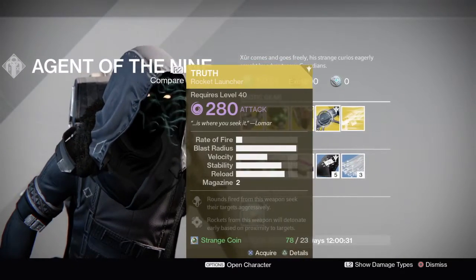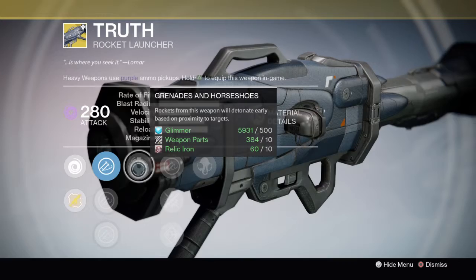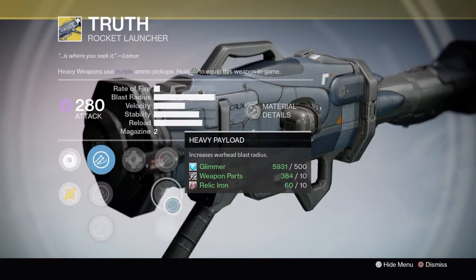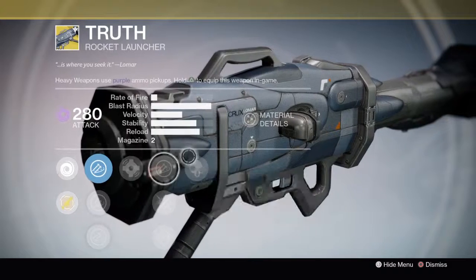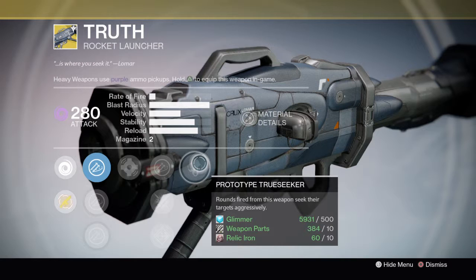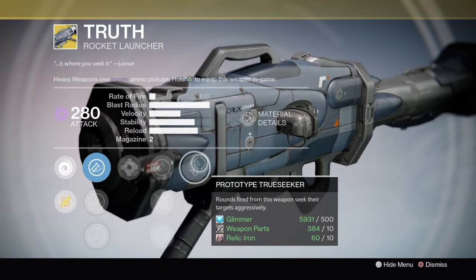We have an exotic weapon this week — the Truth rocket launcher, which has Proximity and pretty good velocity, with really good blast radius, some void burn, and Prototype Truthseekers as its exotic perk: rounds fired from this weapon seek their targets aggressively. This rocket has the most ridiculous tracking out of anything.